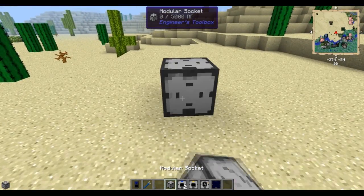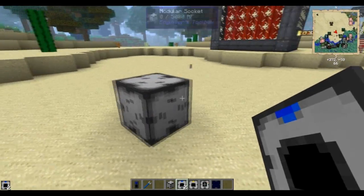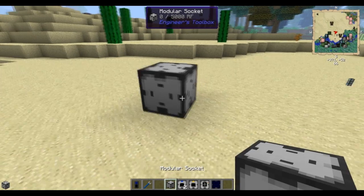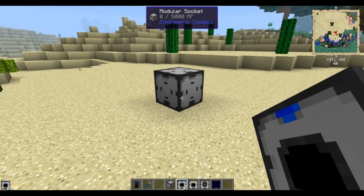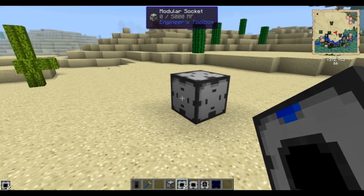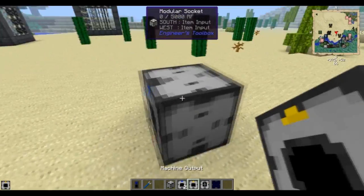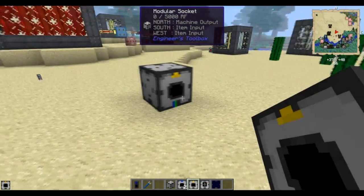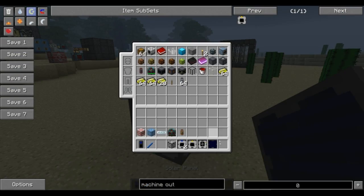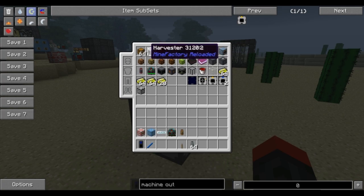Now, you're going to set down your modular socket. Outside of the solar panel, where these go doesn't matter — you can place them on any side — but for convenience we'll put them in specific spots. We're going to put an input here, an input here, the output on this side, and then the multi smelter over here. The solar panel obviously goes on top.